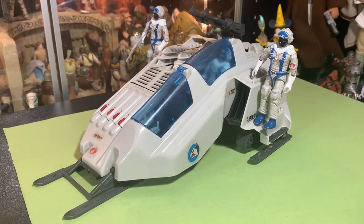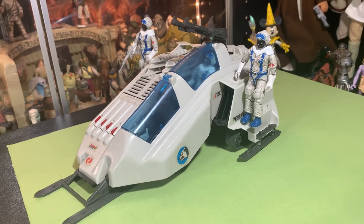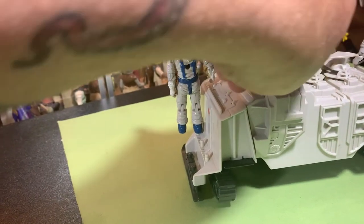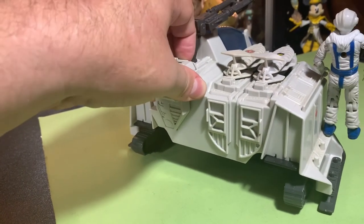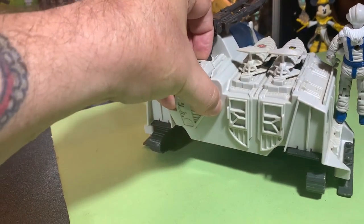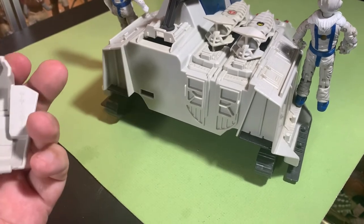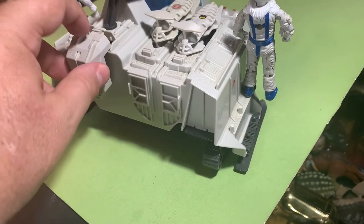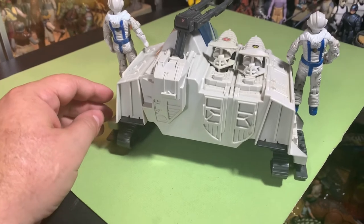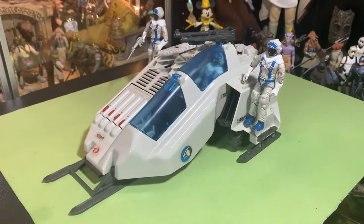The Cobra Wolf — missing the Ice Viper driver, but otherwise complete, I think. There's an engine cover back here — let me see if I can get this off. It doesn't cover anything; it covers a blank space. It must have been something for how it fit in the box — it didn't quite fit in the packaging with this on, so they made it a separate piece. Most vehicles have an engine cover you can play with, but I guess there's no engine cover on this one.